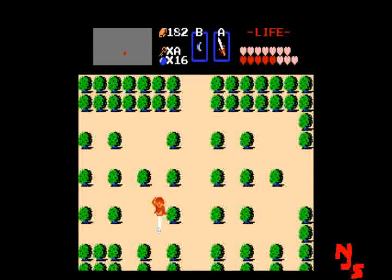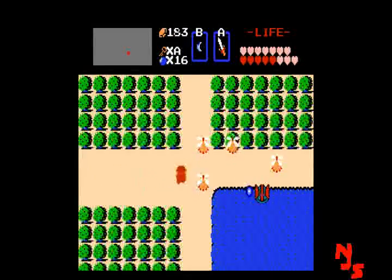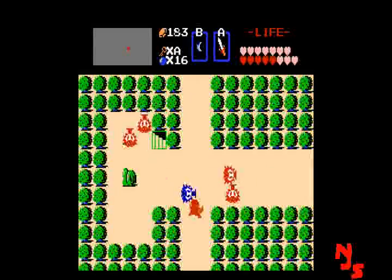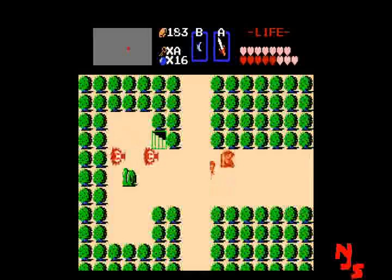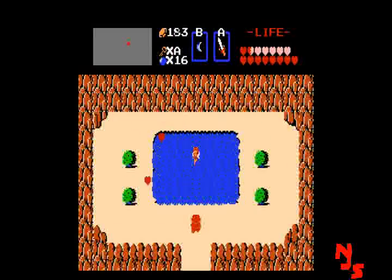I started this up normally so you can see I didn't cheat or anything, because there are still loaders and things with Zelda Classic that kind of ruin the experience. I'm going to get full life now. There's the fairy — kill the Octoroks, get the heart, and we're gonna go get the fairy.